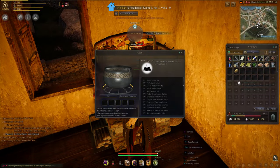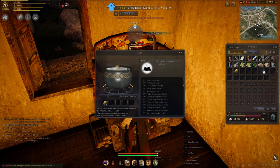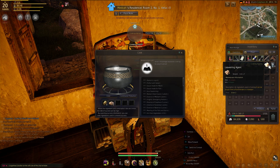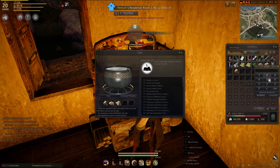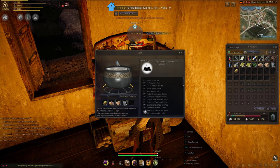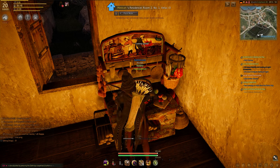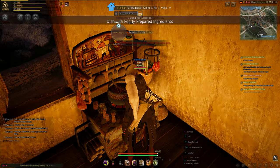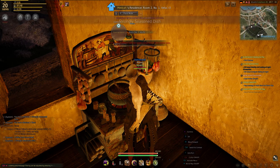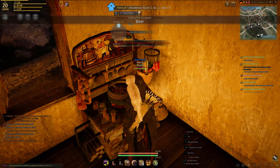Then interact with it and place the ingredients into the cauldron — or the pot. I'm not making anything magical here, it's just beer. Then just press cook and wait for it to do its thing. And there we go — that will use an energy, you'll get a cat on your shoulder, and you will get your beer as well.